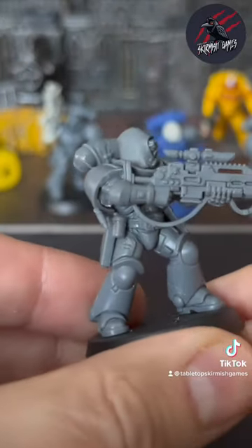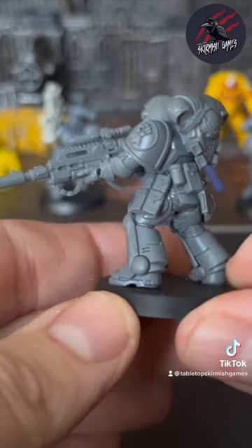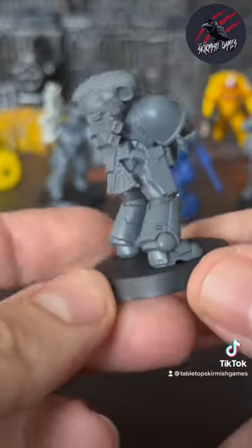I've even used one of the eliminator backpacks and the head as well, so we've got the hood going over on one of them — just so they look different. Because the weapons are the same, they could easily look very similar, so this breaks it up. These are both going to be playing an important role.